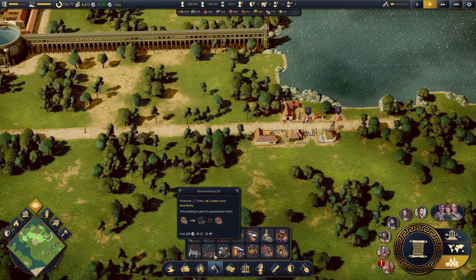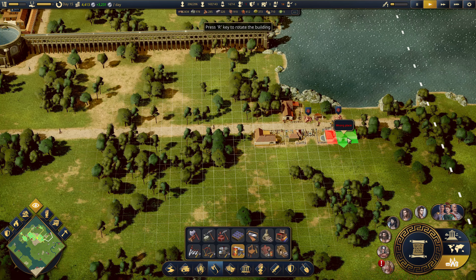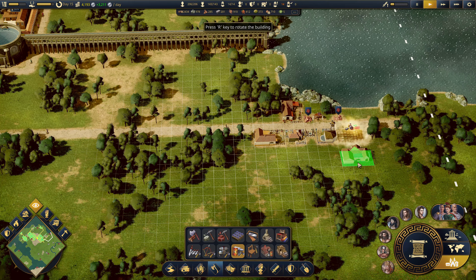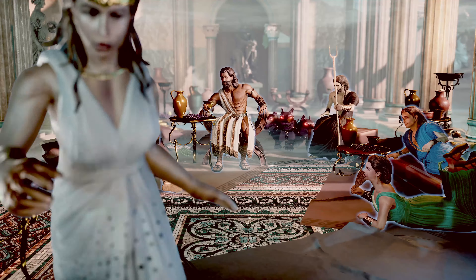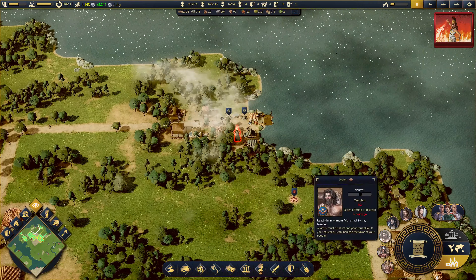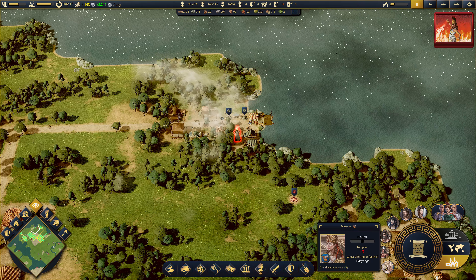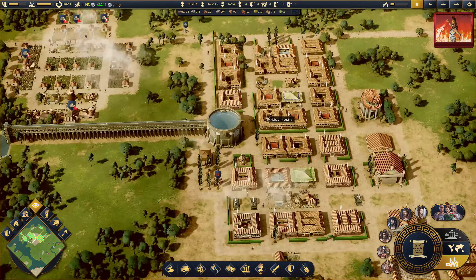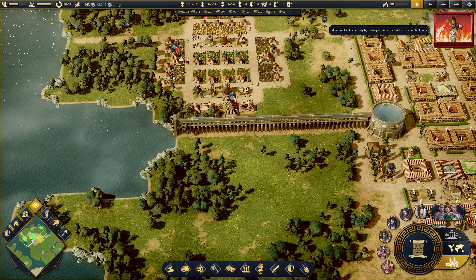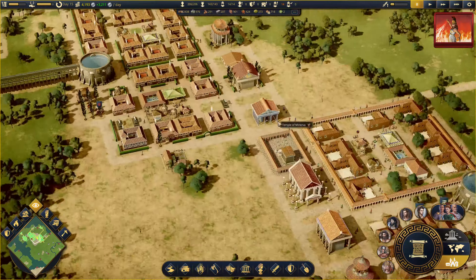We've got the armor workshop. I need the shield smith guy, which I was going to build over here. What the hell? Who is that? Minerva. Minerva is neutral, but she looks kind of angry there.